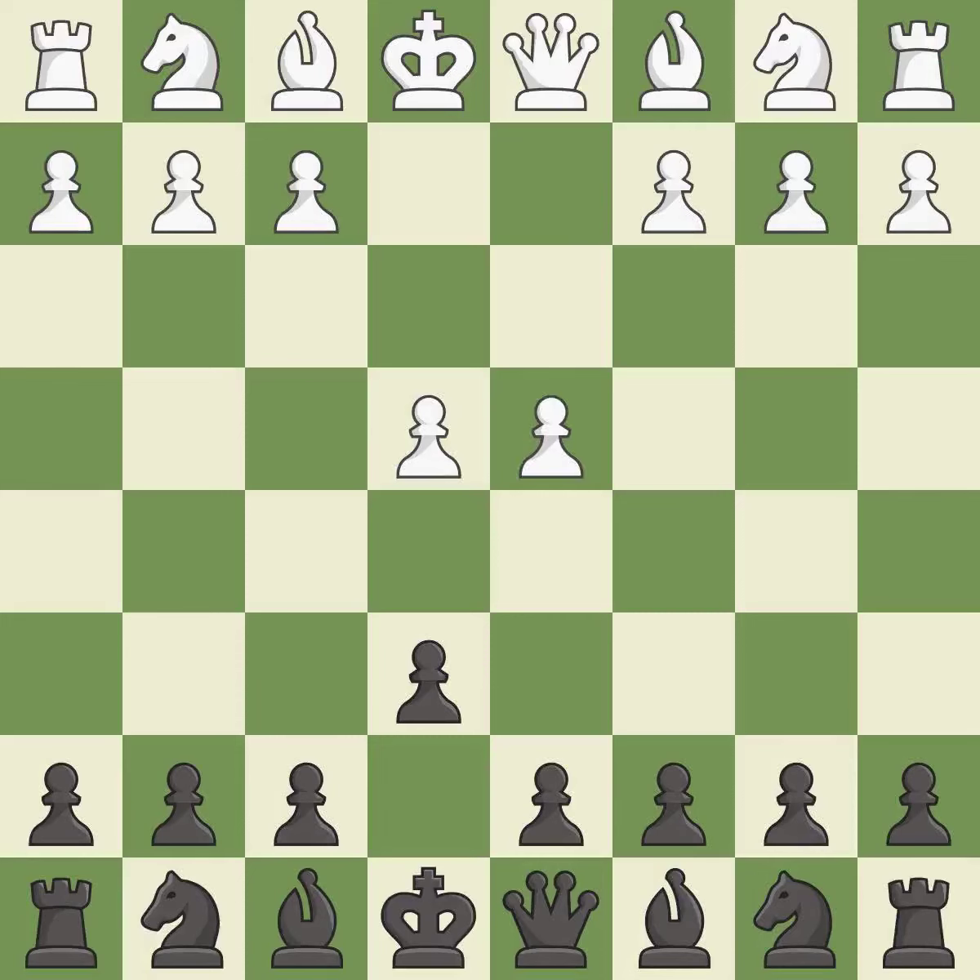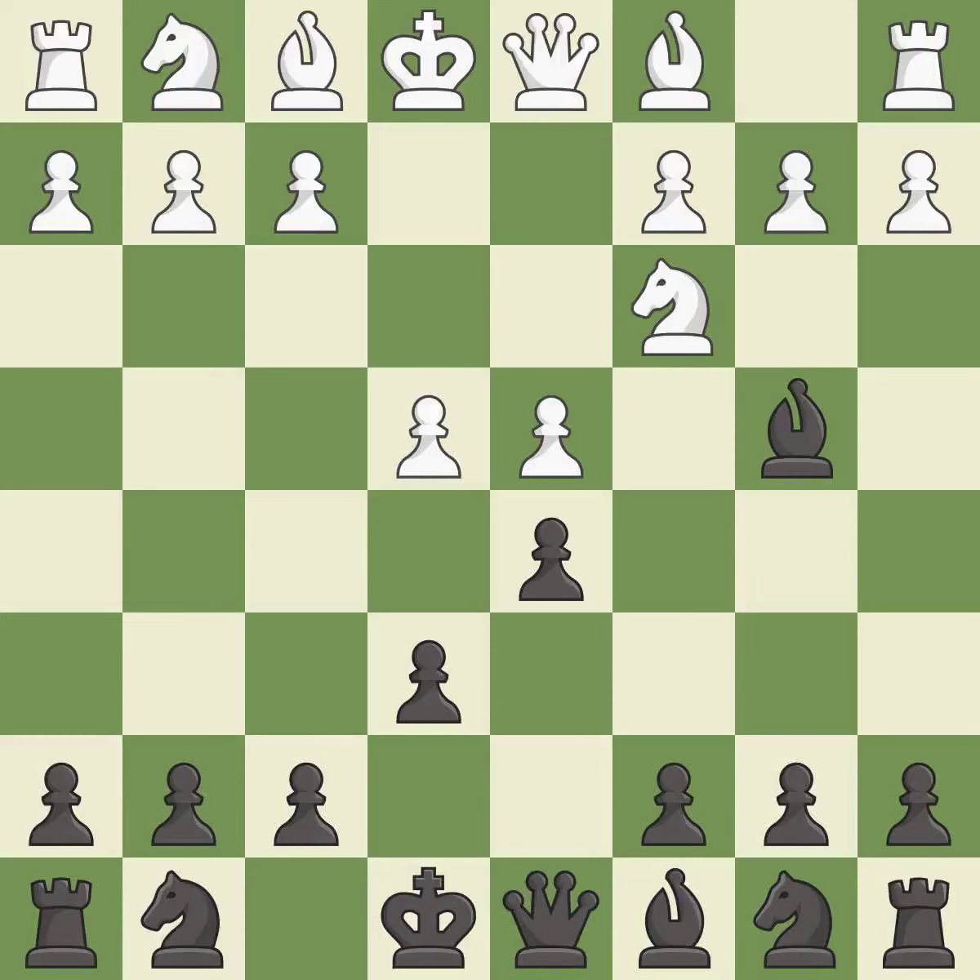d4 grabs full control of the center and opens up the dark-squared bishop. d5 is a counter-attack in the center that threatens the e4 pawn, and c3 defends the e4 pawn and pressures the d5 pawn. Bb4 pins the knight on c3, preventing it from moving or protecting e4, and threatens to trade, disrupting white's pawns after Bxc3.